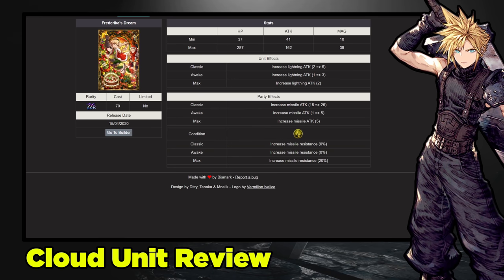Frederica's Dream is a great card for Ranger Cloud and even good for him to equip personally. Stat line: 287 HP is a little low, but 162 attack is really nice. Lightning attack up for the unit effect is very good for Cloud — even on his Ranger sub, his sword skills often out-damage his Ranger skills, so the lightning effect helps both sword and bow skills. Party effect of missile attack up 35 is great especially if you're running him with Frederica or another missile unit. The missile resist plus 20% makes your lightning team generically tankier.